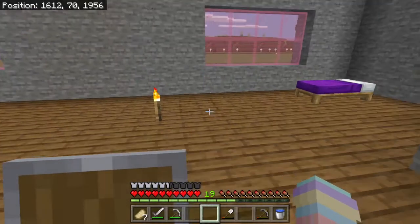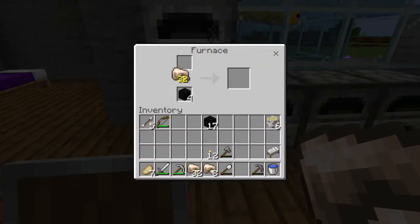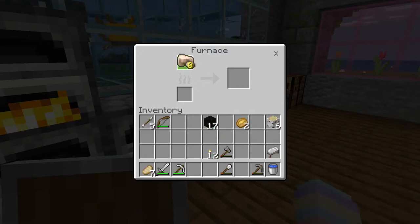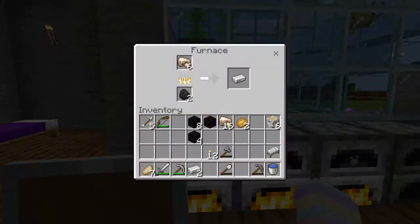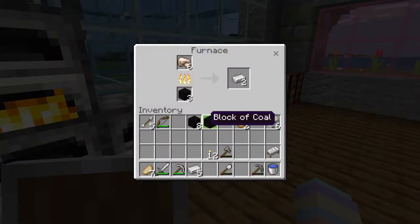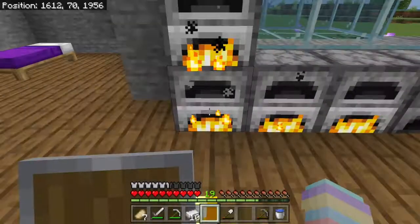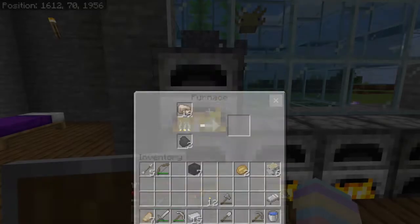Let's put four blocks in there, and I believe this I have to break down. Perfect. Let's do 32 in here. Do 32 in here. Do four blocks in there. And I'll put some coal in here for next time — we'll need that. Put another block in here. Wait till that goes down and we'll put some blocks in there as well.